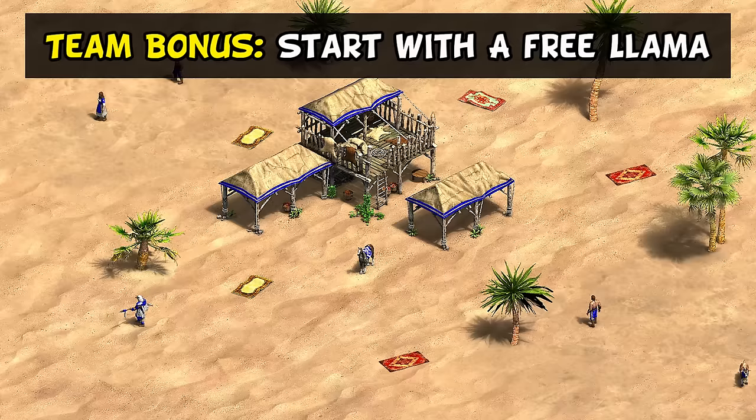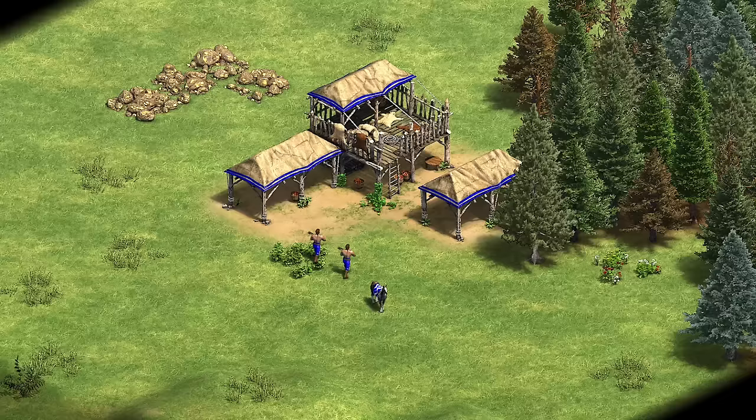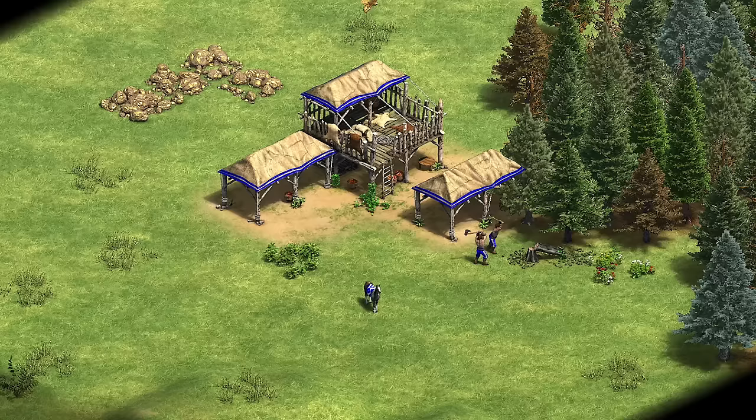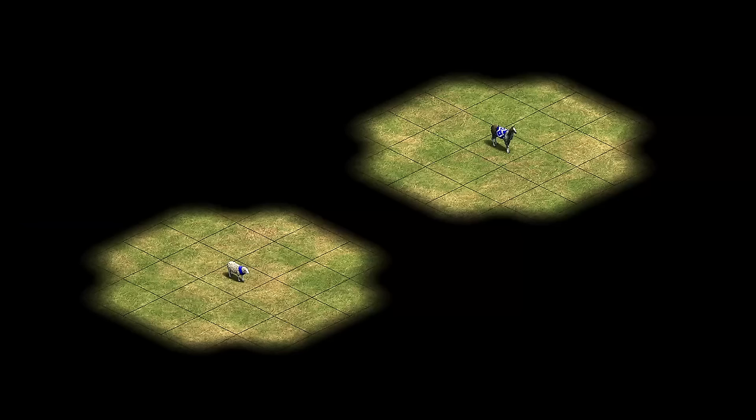To start off with their team bonus, Incas and all of their allies start with a free llama. Chinese in particular benefit from this, given the importance of getting all their villagers on food immediately, though any civ is just going to have a smoother start, also delaying farms a bit longer. Another example where this bonus shines is on Mega Random or Nomad, where you aren't guaranteed a specific number of sheep or boar. Small advantages early can echo later into the game, and it doesn't get any earlier than immediately starting with more food available. I would personally consider this one of the top 10, if not top 5, team bonuses in the game.